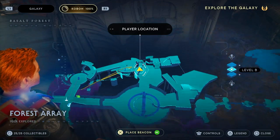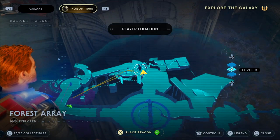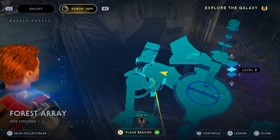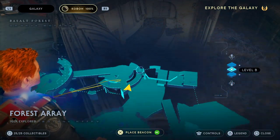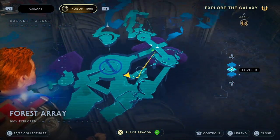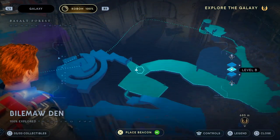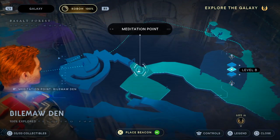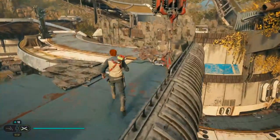Hello everyone and welcome to Garce. If you are at the Forest Array and trying to unlock this door, you may be a little bit stuck because you don't actually do it from this side — you do it from the opposite side. I think this is the first shortcut in the game. Just like how there's a door round here, you don't do it from this side next to the meditation point, you do it from the opposite side.